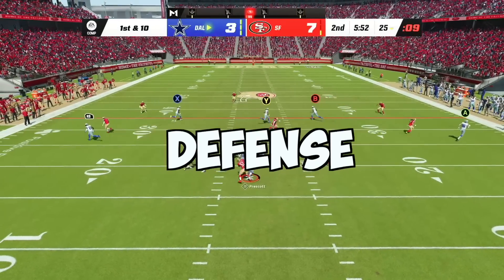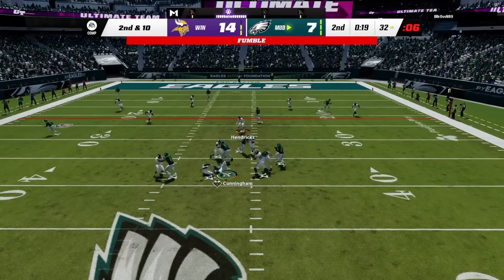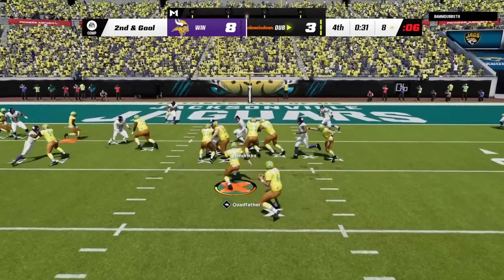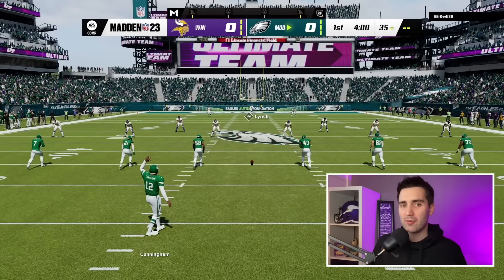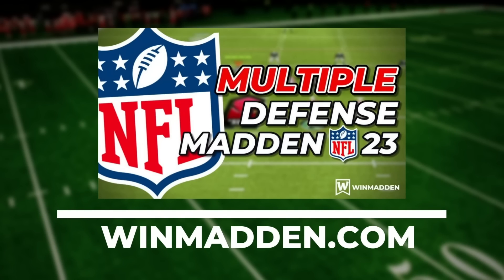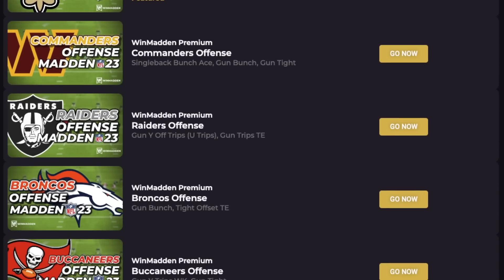I'm about to show you the most unstoppable defense in Madden 23. We're going to do things like get instant pressure on the quarterback, disguise our defense while playing lockdown coverage, and absolutely shut down the run game. The formation that's going to allow us to do this is Nickel 3-3 Cub. In this video, we're going to cover a four-play mini scheme out of our brand new multiple defense defensive ebook on winmadden.com that's going to allow you to completely shut down your opponents.